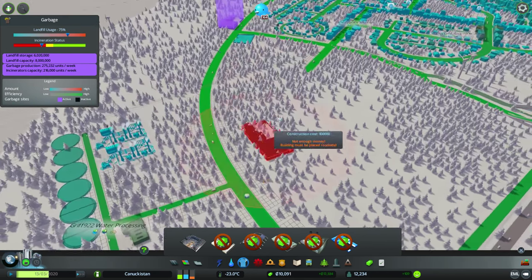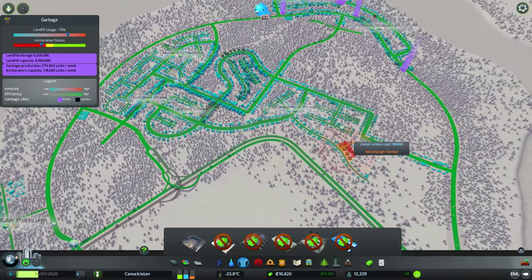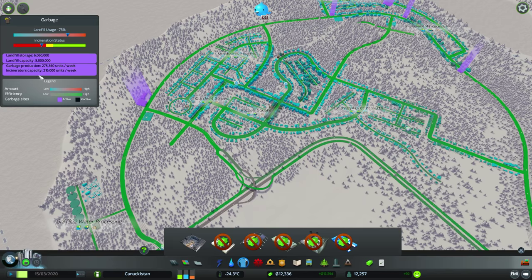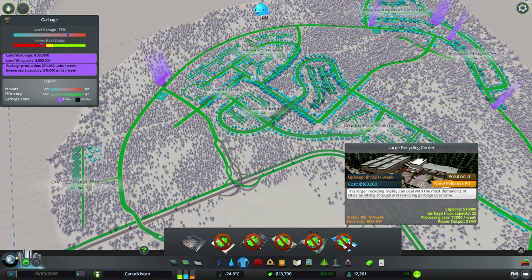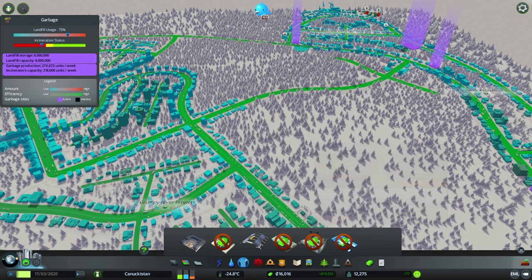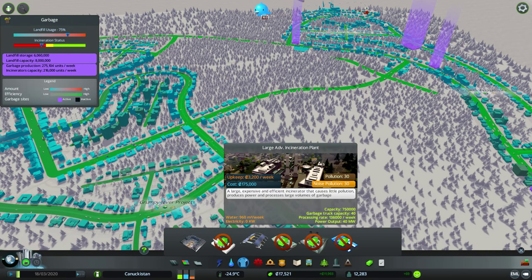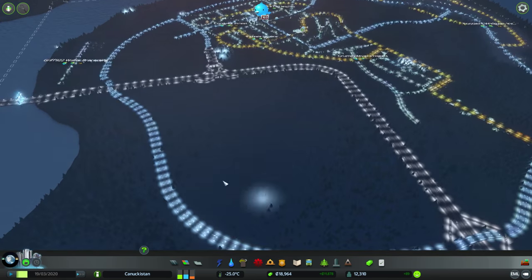Garbage — our incinerator status is still not sufficient. I'm pretty sure the recycling counts as incineration, so we are still falling behind, which is not great. The landfill is about to fill up. Garbage production is higher than the incineration capacity. The recycling center is only adding 72,000 per week — these recycling centers really don't produce a whole lot. The regular incinerator produces about two-thirds of the large recycling center for less than a third of the cost, plus it produces power. The large advanced one produces 136,000 per week, so we might just save up for that.